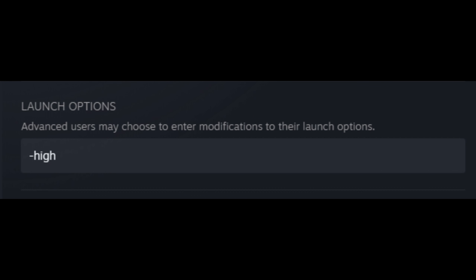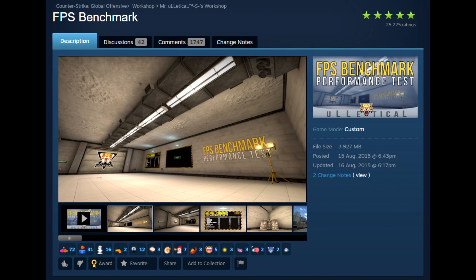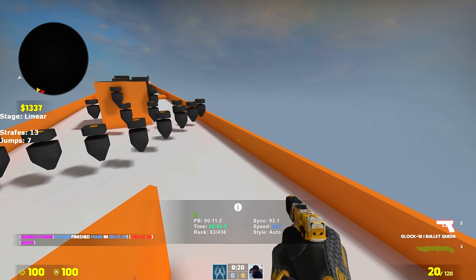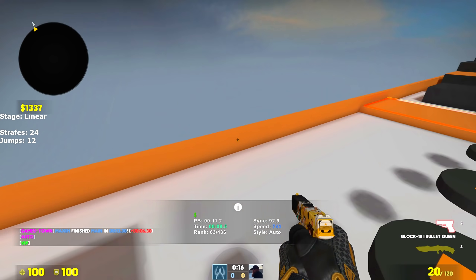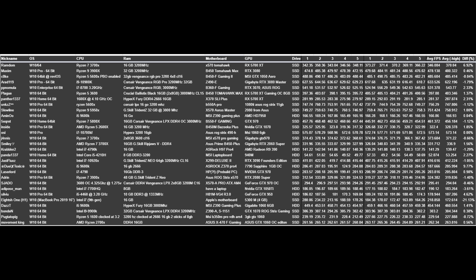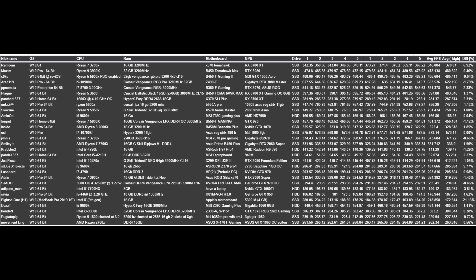Now let's go back to the topic of FPS Inspect. For this video we are going to focus on the -high launch option. Using -high is something a lot of people have been doing over the past years. We will be using the FPS benchmark map made by Ulletical, and all of us will be doing the benchmark 5 times with and without -high, restarting our computers before each test. Using -novid in the launch options was allowed to skip the intro, and everyone could use whatever video settings they wanted, as long as nothing changes between tests.